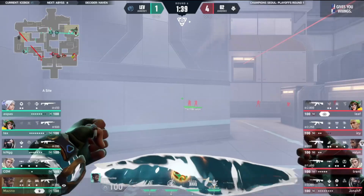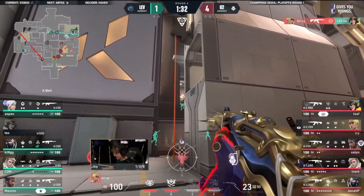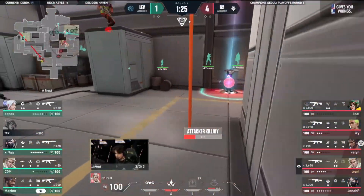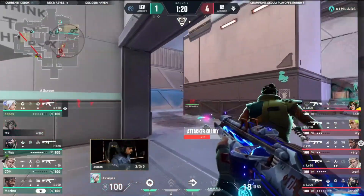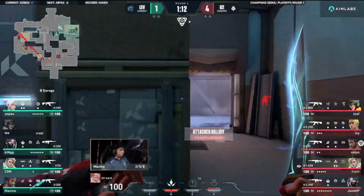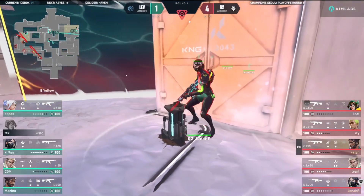Think about this war playing out between these two spots. G2 are willing to give up these little things if it means a greater victory. Tex just got deleted. This is a war of attrition - both these teams grind out rounds back and forth, especially in this matchup. Right now, G2 are two steps ahead. That Harbor ultimate was committed by Mazzino, but nobody is there at A site, and the spike is being planted at B.